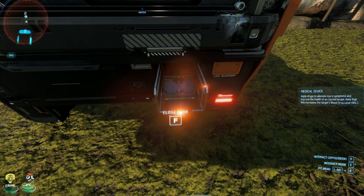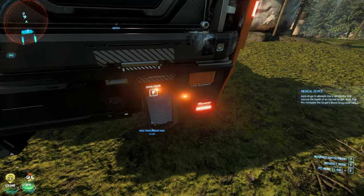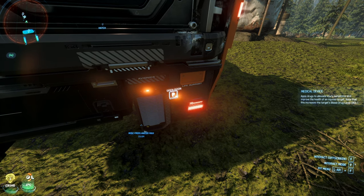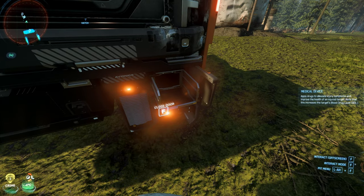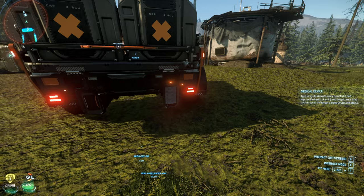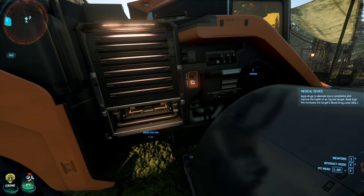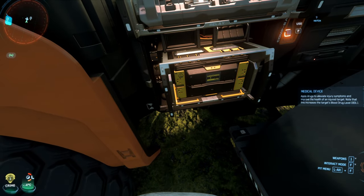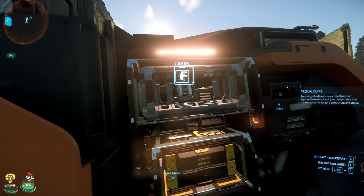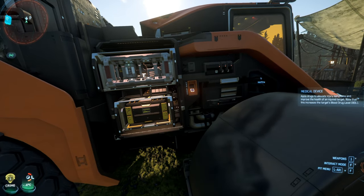Over here we have avionics — that one is empty. Life support — that one is empty too. There's something else — another comp bay. We have a power plant and relays, there are fuses, and another spot for an additional fuse.